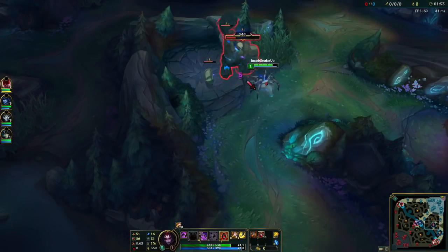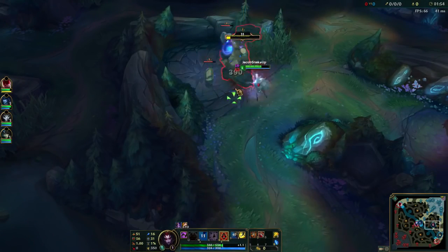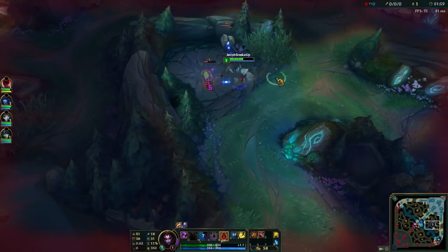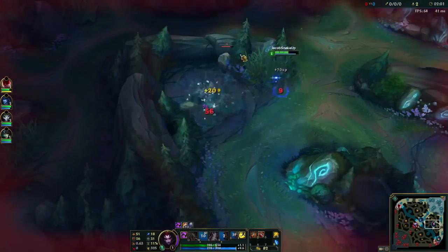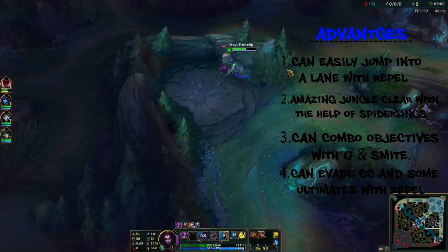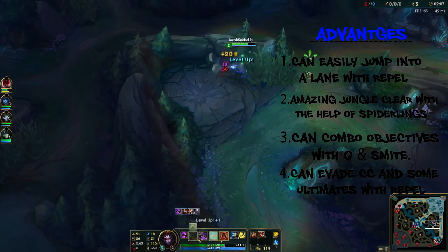All you need to do whenever you have no more spiderlings is simply go into human form, use some spells, go back into spider form, and then you'll have some new spiderlings to tank more damage for you. But this is not the only reason that makes Elise a top tier jungler — let's talk some more about the advantages Elise has.